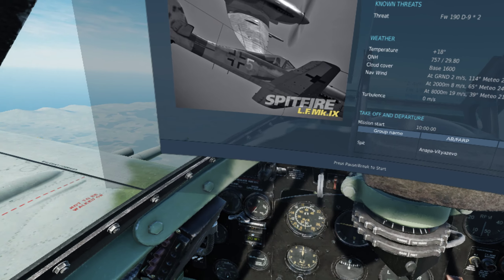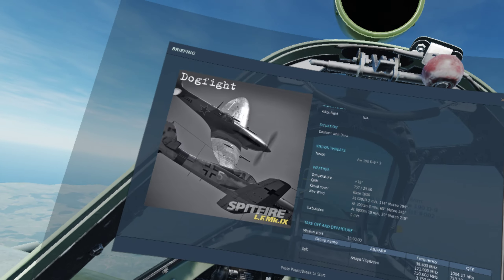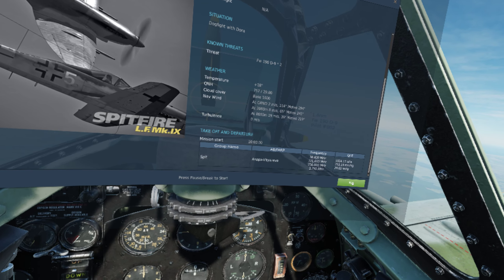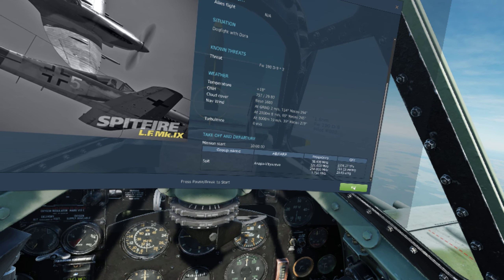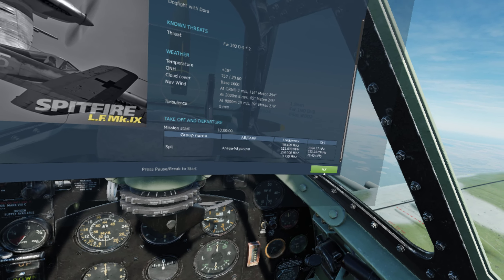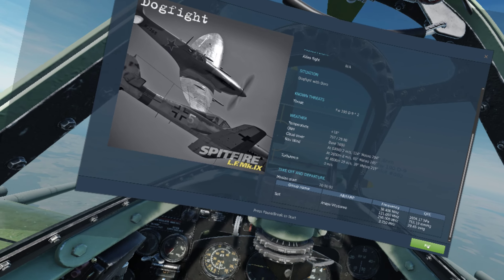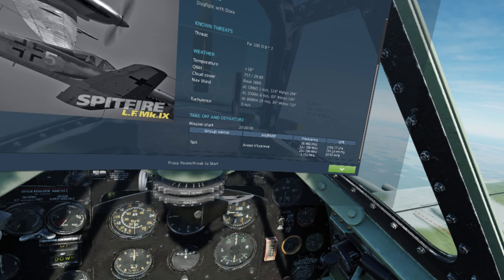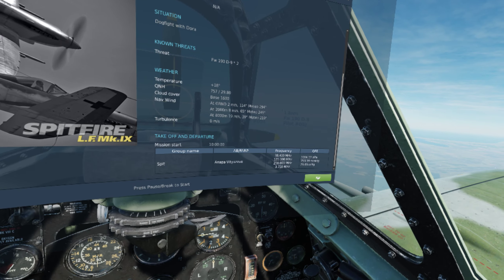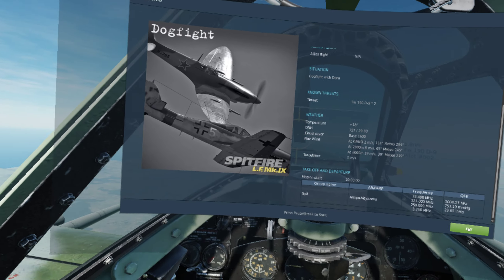Let's see if I can show you three different kinds of pursuit curves. Again, I'm not painting myself as an expert — I was a trainer in Warbirds and I've flown a number of other sims — but DCS is an order of magnitude more difficult for me, mostly because the controls are very sensitive. I'd like a force feedback stick, because in DCS it's so easy to pull too much G too fast, which is death in the Spitfire. You lose so much speed, and it's easy to push it into an incipient spin.